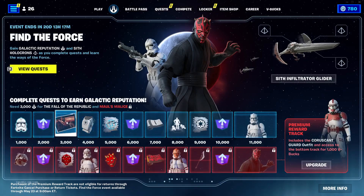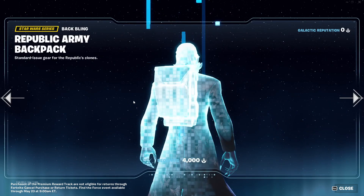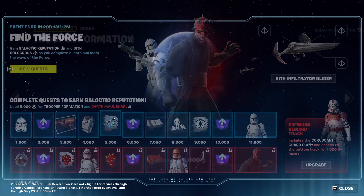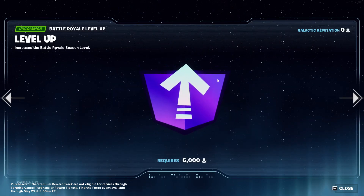In the free version we get the army of clones emote, we get XP, we get a free loading screen, we get a cool little backbling — pretty big though so I'm probably not going to wear it — we get a cool little emote spray, and we get more XP.